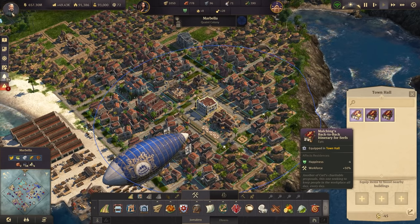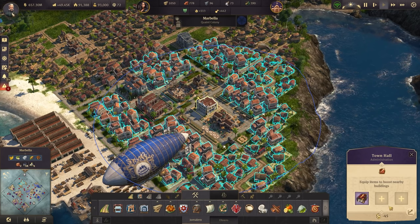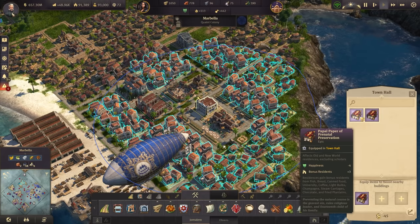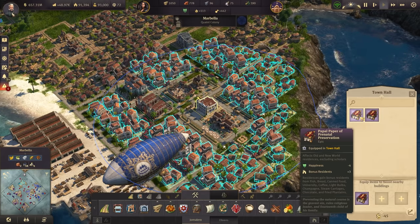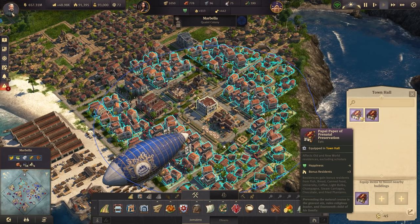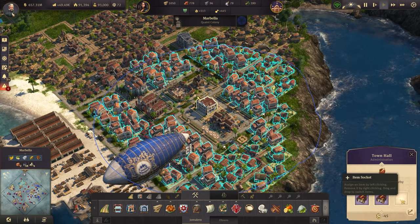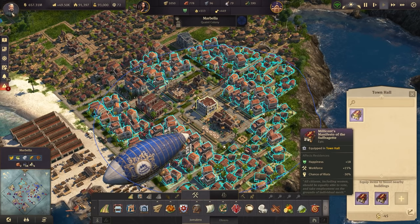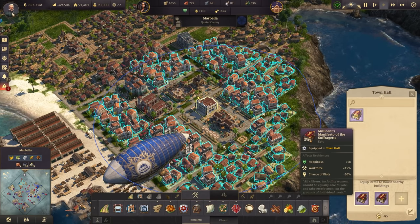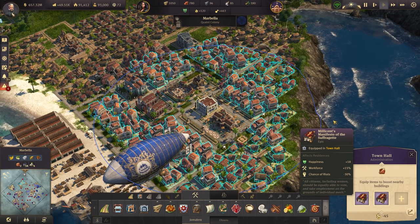In the last episode we also got a bunch of new items to bolster the population here. Dropping them off: Malching's back-to-back itinerary for serfs — workforce 50%. Then the Papal Paper of Prenatal Preservation — bonus residents plus three from having coffee, steam carriages, chocolate, and fried plantains. And Millicent's Manifesto of the Suffragette — happiness plus 18, workforce 15%.